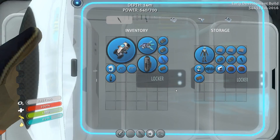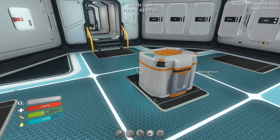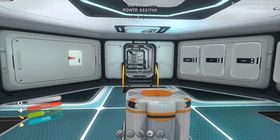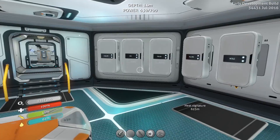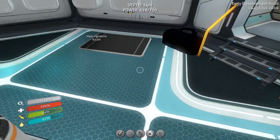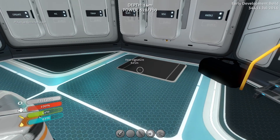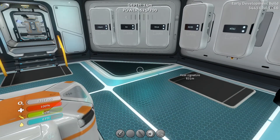Alright guys, I think that's going to do it though. I believe we have got our inventory ready to go. When we come back in the next episode, I think I'm going to try to get some more water, maybe cook up a couple more fish so we're in good shape on water and food, and then we'll hop in the old Seamoth and go check out the heat signature - right there. Alright guys, hope you've enjoyed, and I will see you in the next episode.